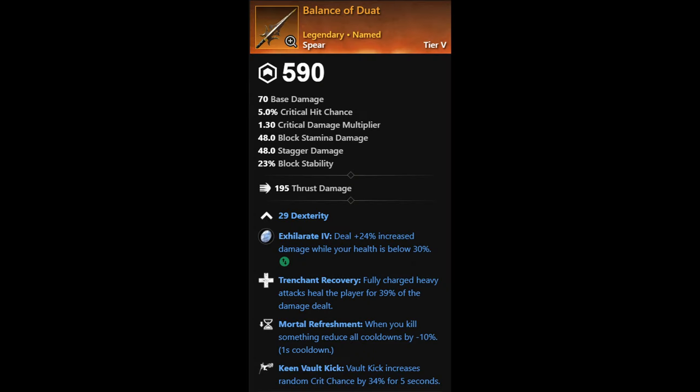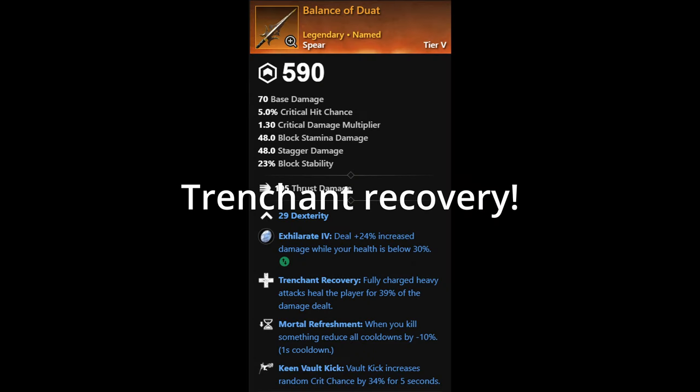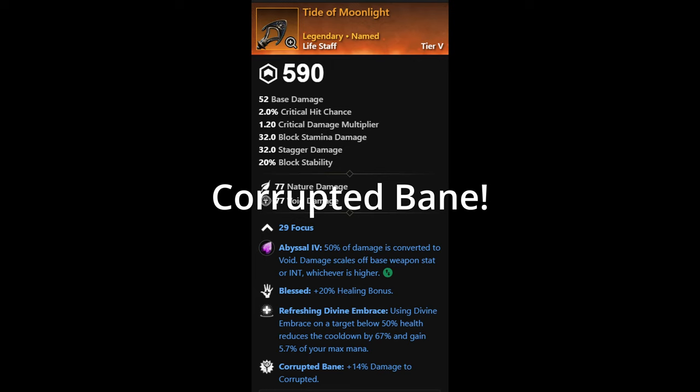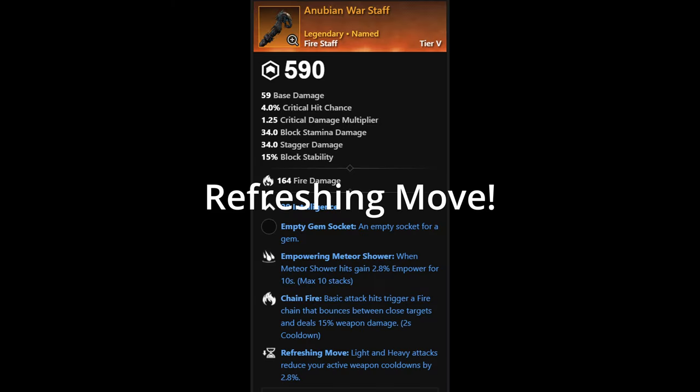Welcome back New World Explorers. If you're interested in this sweet trenchant recovery, mortal refreshment, keen bulk kick spear, or this cool life staff with refreshing divine embrace, blessed, and corrupted bane, or this fire staff with chain fire, refreshing move, and empowering meteor shower — stay tuned and I'll show you how to get them.